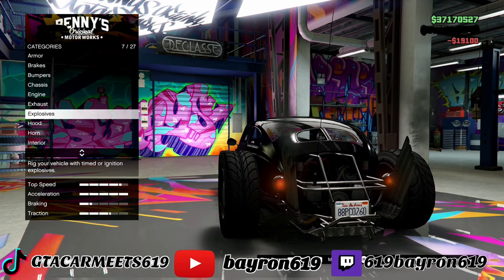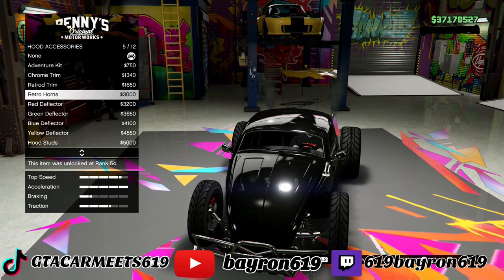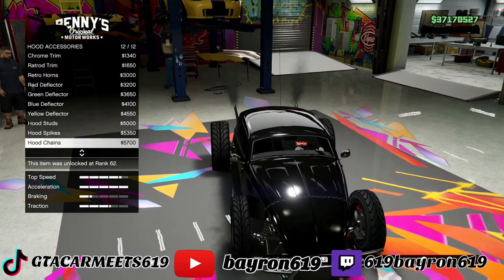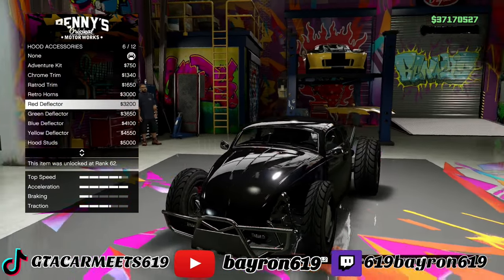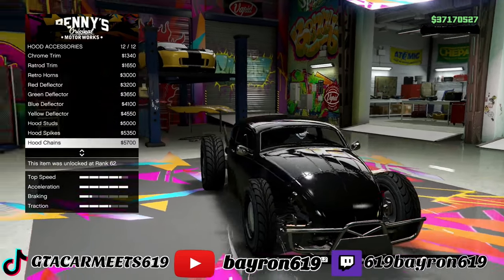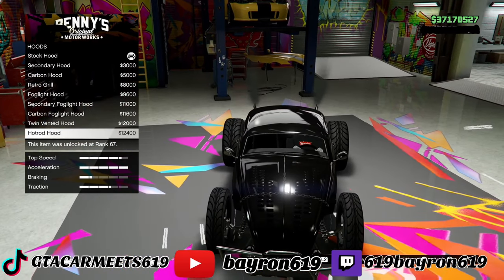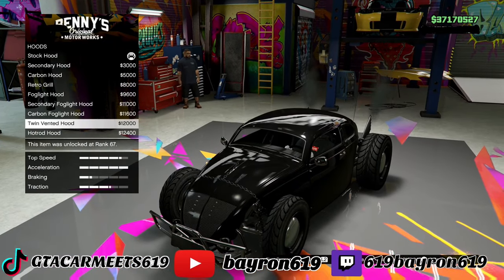You gotta go with this — looks sick. Hood accessories — we got a shovel. Comb trim, can barely see that. Reflectors — can't even see that either. I'm gonna go with the chain just for that crazy look to it. Look at the hood. That looks sick — yeah, I'm going with this, that looks good.